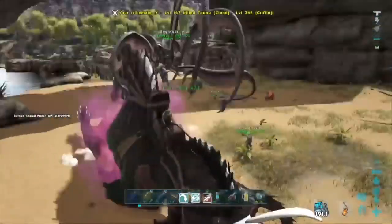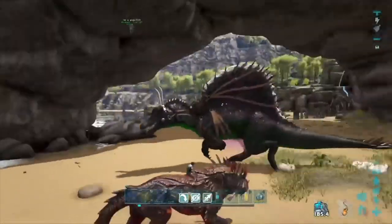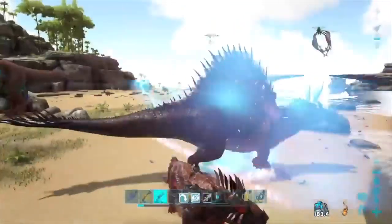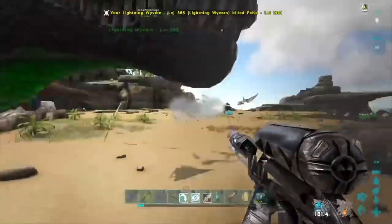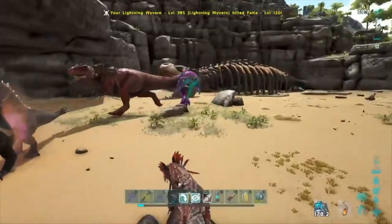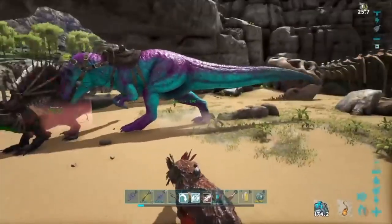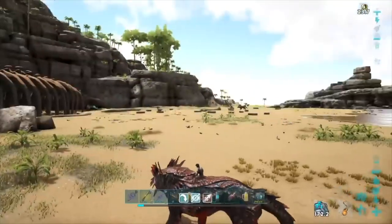One of my friends was trying to weight-grab with the giga but the spino was chasing after him, so I stood in front of it to block and tank the damage. As soon as my stun debuff was done I stunned the spino and called it out so the lightning could come in and kill it. After that guy died I knew there was just a mana left, so I whistled attack target on the spino and they ran after it — that was basically it.